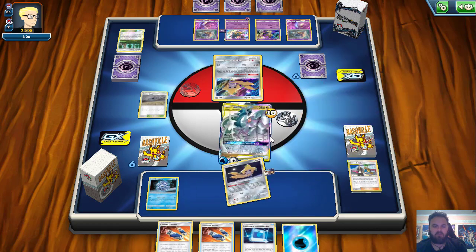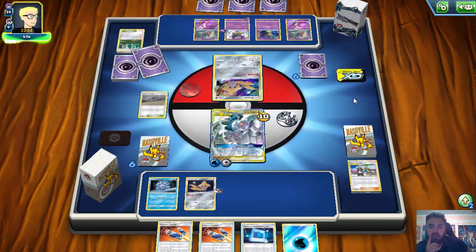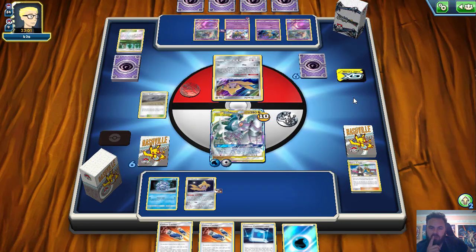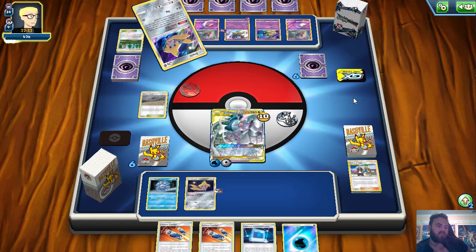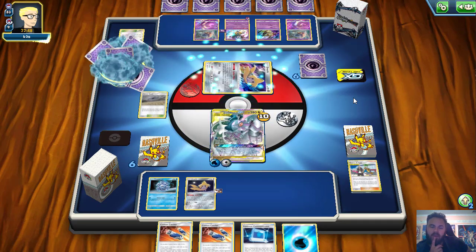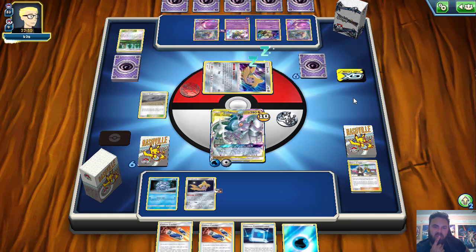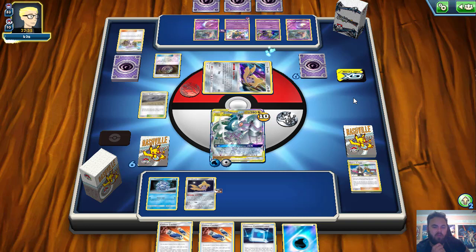We retreat out to ADP right now and fire off that Altered Creation GX. Once he gets one Malamar set up now, we can immediately knock it out with the Custom Catchers. The only thing we whiffed that turn was the Pokemon Communication — it would have meant he had to find a Switch instead of just finding an Escape Board to attack with Giratina. He hits the Treasure, so we've got definitely one Malamar on board. My flight path is knocking out one Malamar, knocking out Giratina, and then that's pretty much it. Maybe Lucario and Melmetal on the bench next turn.